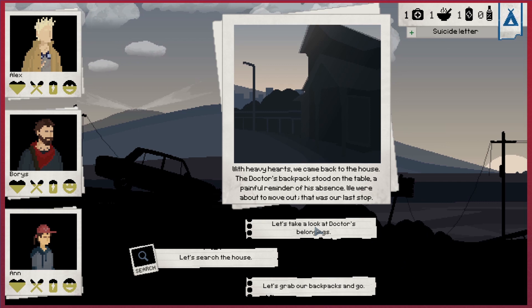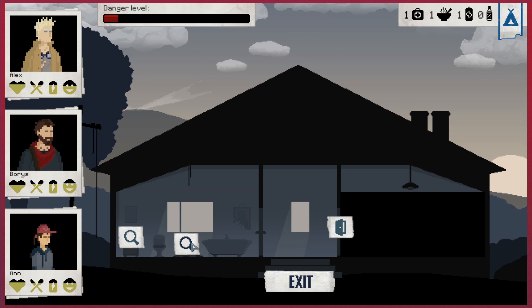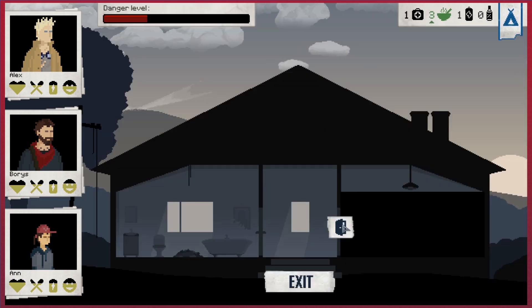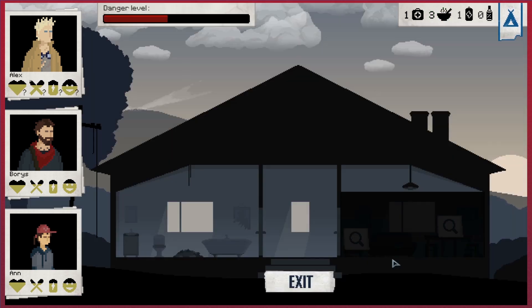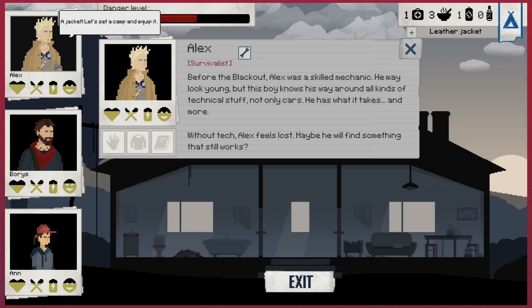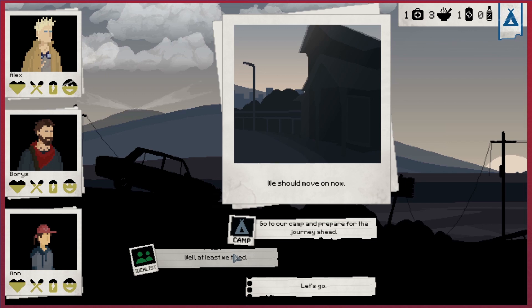And we can go. They're about to move out, and the last stop was a house which we can search through. We have some food - fantastic. The other end seems to be locked, so as a mechanic we can tinker with the door and open it up. There's nothing there, and a leather jacket which we will take. But in order to equip it we have to go to camp.